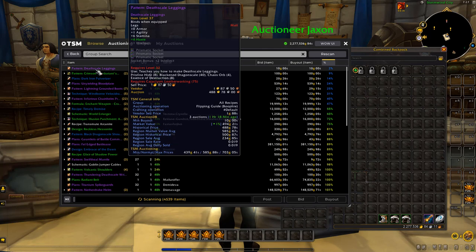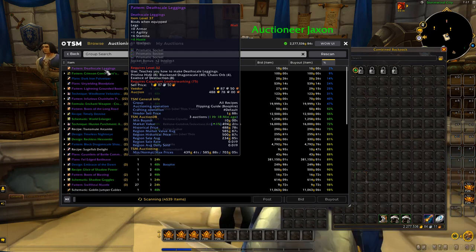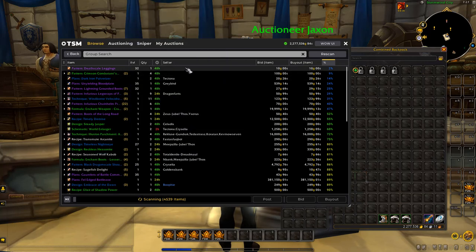Here's a better example — there's only one of these listed: the Pattern Depth Scale Leggings. There's one listed for 10 gold on my auction house. The market value is 494 gold, and you also want to look at the region sale average, which is 234 gold. If both of these numbers are a lot higher than the price someone is selling at, it could be a good deal.